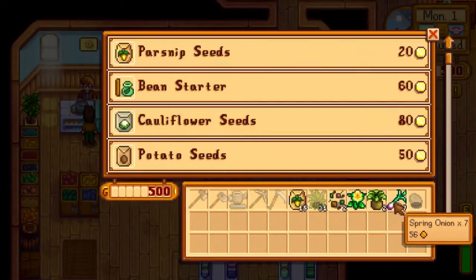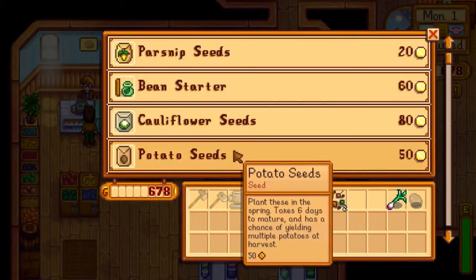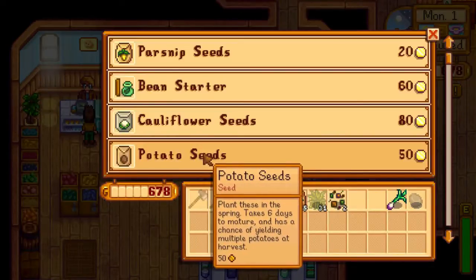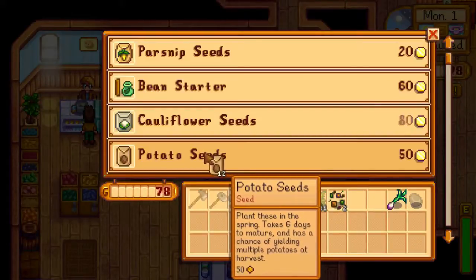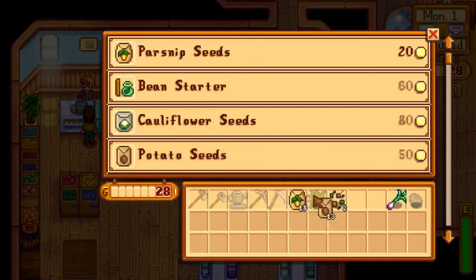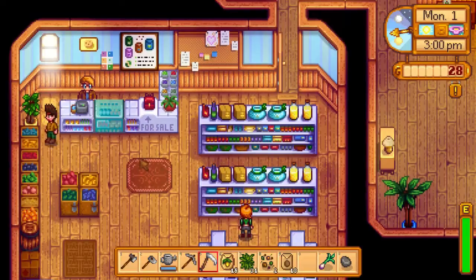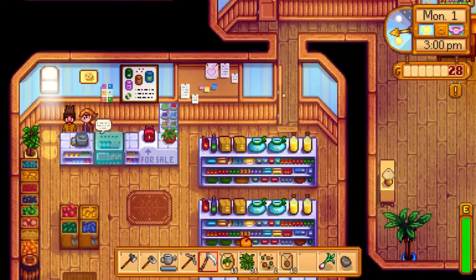I've got seven spring onions, so I'm going to sell six of those. I'll sell both dandelions too because I know I can get more. I'm going to hold off on some items because I want to buy potatoes. I want to try to get 14, maybe more. I'll get 13 potatoes and plant some wild seeds to make up the difference. We'll go around here and actually say hi to Pierre. How's it going, buddy? Yeah, you're running a grocery store — that's cool, bro.